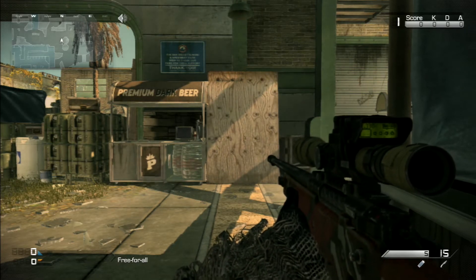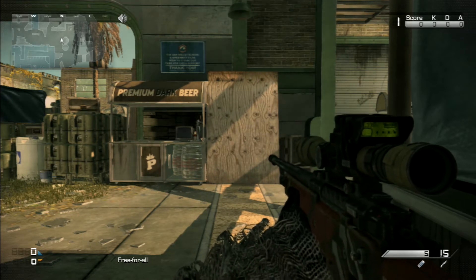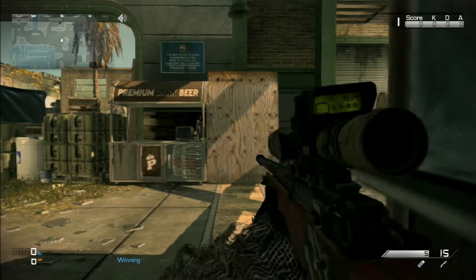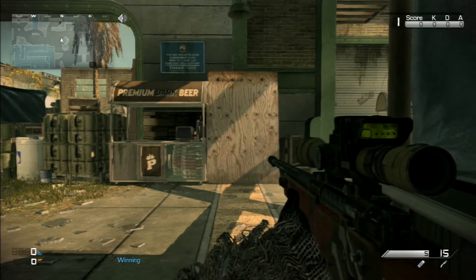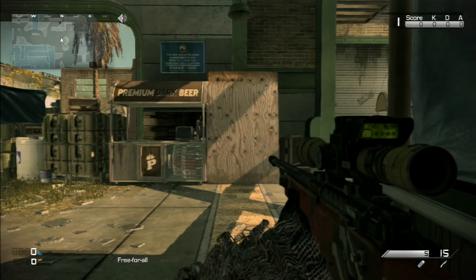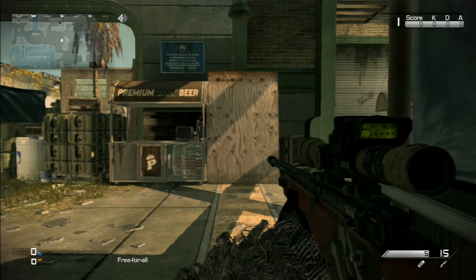First, quick scoping in Ghosts is gonna be hella hard if you're new to it, because there are no crosshairs like previous CODs where the crosshairs got narrower as you scoped in. The different scopes we're going to cover in these tutorials are quick scoping, drag scoping, jump shotting, and hard scoping.